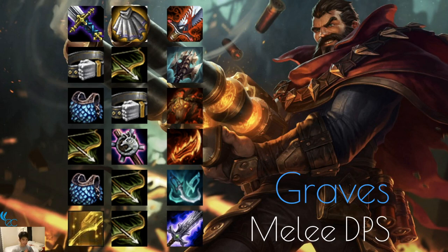Next up we have Graves, a melee DPS. Items from the last two DPS units apply — Bloodthirster is really good on him, and Titanic Hydra is especially good because even though he looks ranged, he only shoots one space away. His ultimate shoots in a cone hitting multiple units, so you get Titanic Hydra and Red Buff stacking on-hit effects. Guinsoo's Rageblade is still good on him, and Phantom Dancer as well. You can also make him a Blademaster since Gangplank is a Blademaster, and they're both Pirates and Gunslingers.